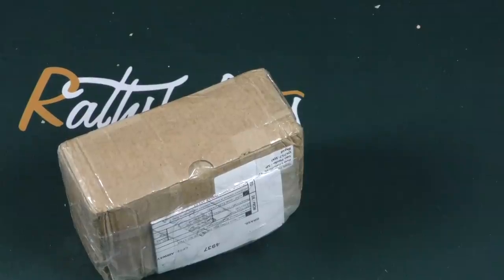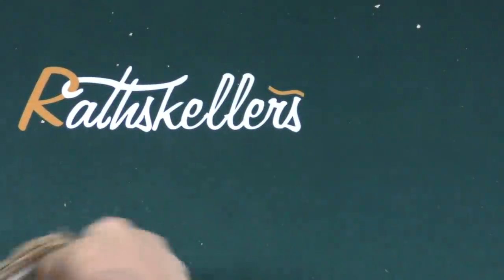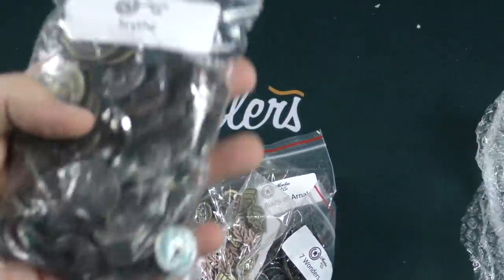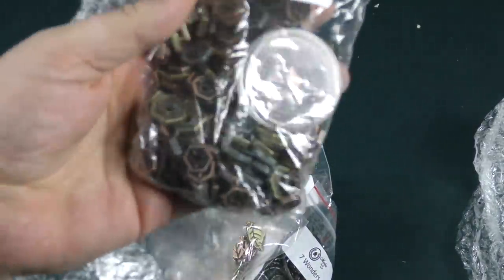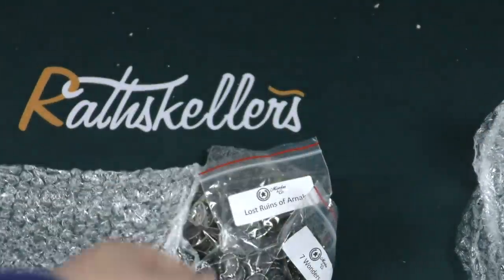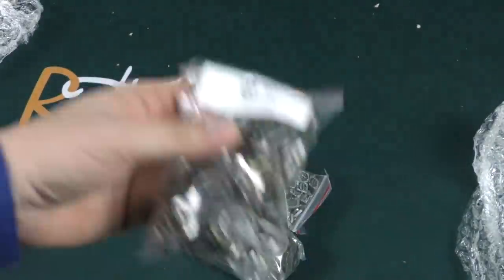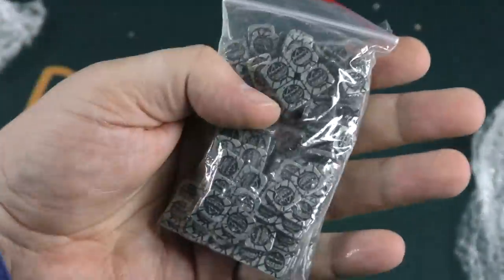Finally, my last box for this week's most boring unboxing is the heaviest — really heavy for how small it is. That makes sense because it's all metal coins! Metal coins for Scythe, metal coins for Barrage, metal coins for Terraforming Mars. Look at these metal leaves for Everdell — that's gorgeous. Seven Wonders, Concordia, and the best ones: the Feast for Odin ones, which are amazing. All from Moedius from Brazil.